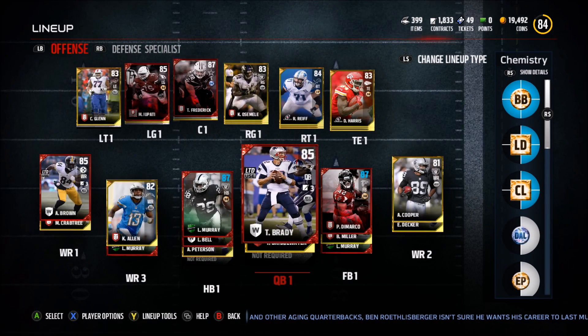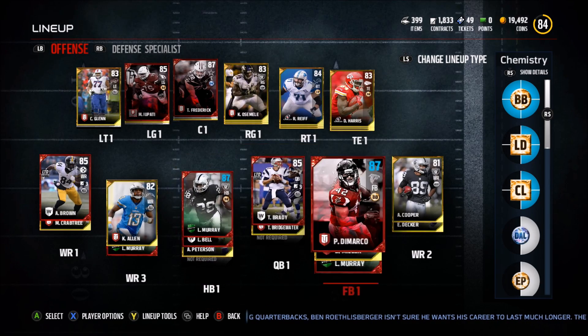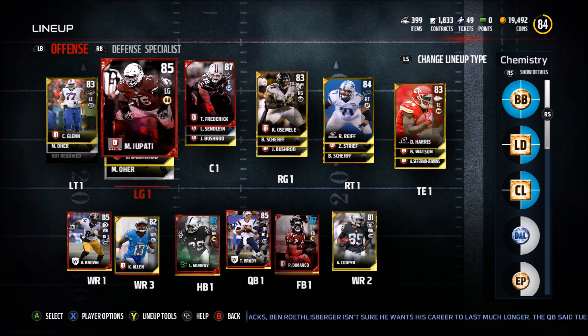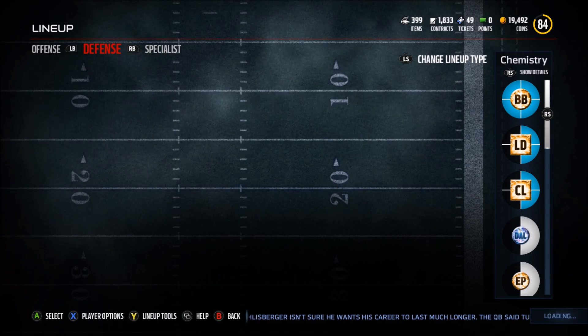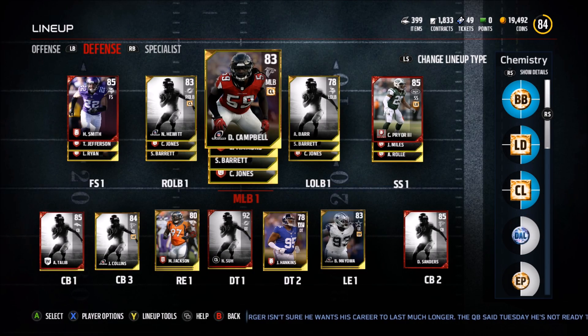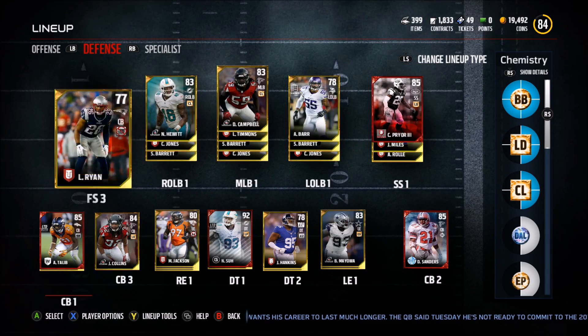I got Tom Brady — I think everyone has this guy — and Latavius Murray. Pretty much all average people. I mean I got some elites, but everyone probably has similar guys. My offense isn't that great. I'm only 84 overall. On defense I have Harrison Smith.